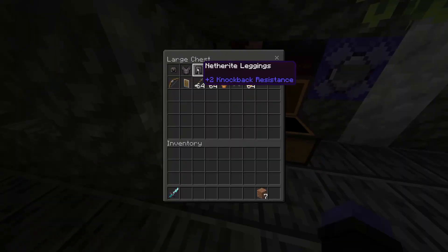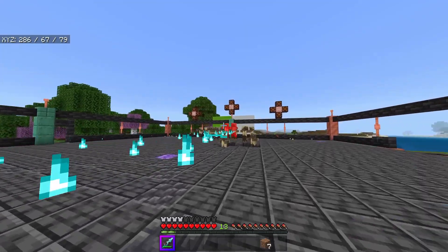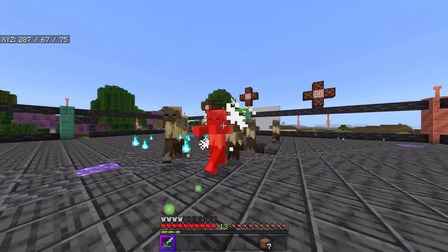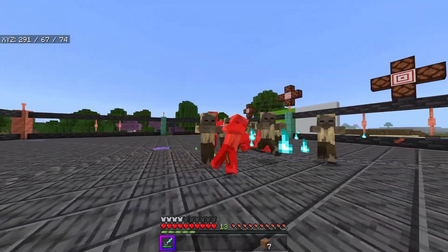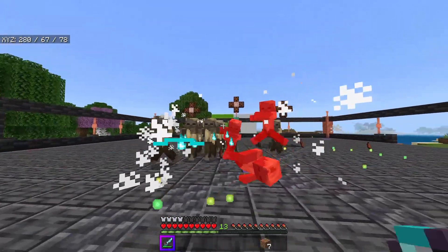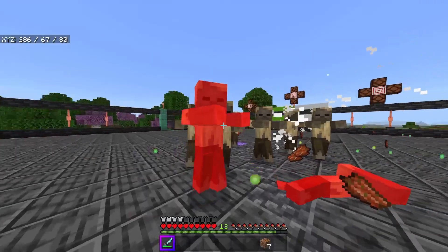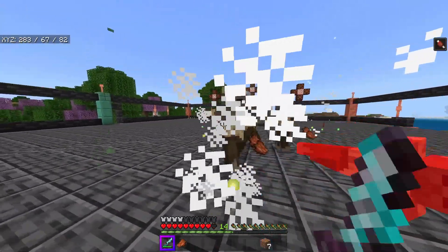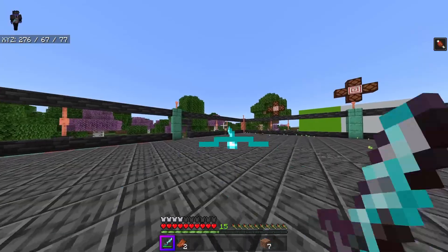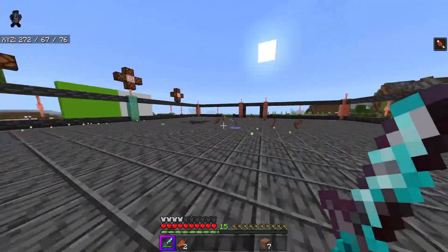Next we have the soul blast sword, which is basically a better netherite sword except you can also fire little soul blasts. This is for if you want to be a melee class with some ranger elements, or a ranger class with a melee weapon. It has higher durability than a netherite sword, although that durability runs lower when using the projectile as well. You can enchant the sword too, and do all the things you'd expect from both a sword and a blaster. The soul blasts have no gravity but fire kind of slowly.